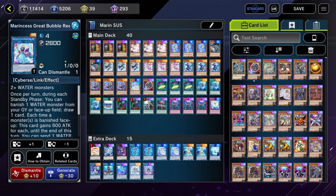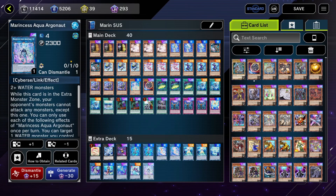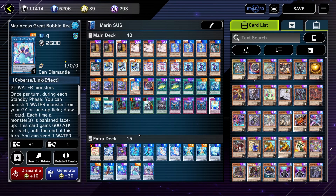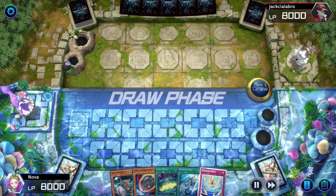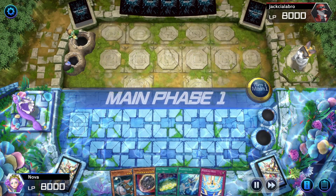Splash Mage is an alternate extender, and Marincess Great Bubble Reef is an alternate boss monster. If you don't have the field spell, Aqua Argonaut doesn't do anything, so you might as well go into Great Bubble Reef. So with that, let's get into the games. The combos can be pretty long sometimes, but try to stay along, and I'll teach you how to play Marincess.